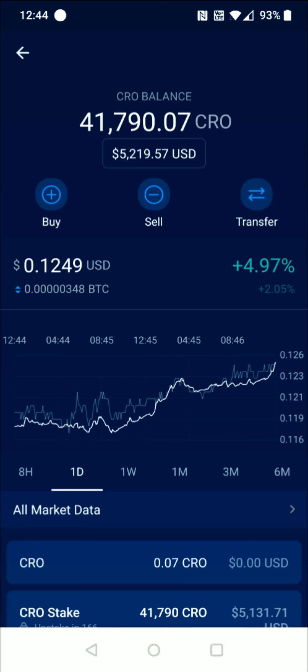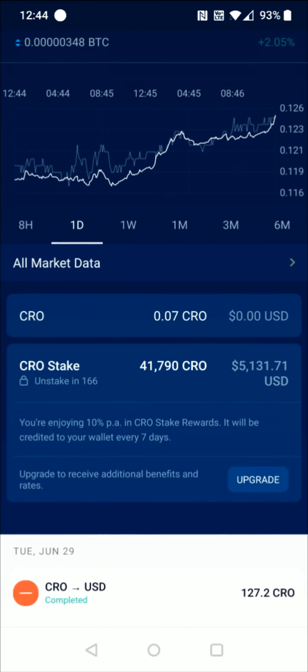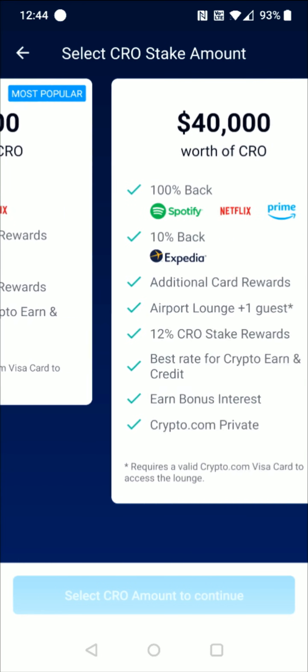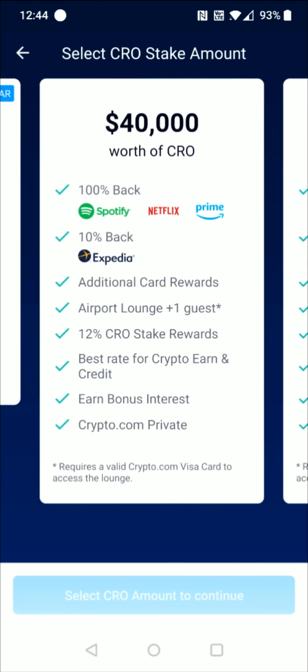That'll take us over to our CRO balance and if we scroll down a little bit we can find our CRO staking area. You can see right here it says upgrade to receive additional benefits and rates. We can click the upgrade option right here and then you'll be able to scroll back and forth through the different options of the different levels that you can stake at.